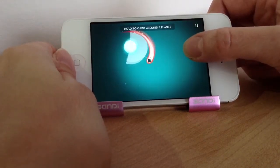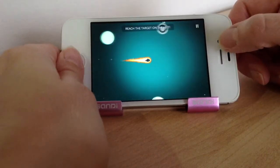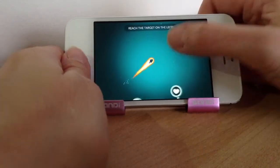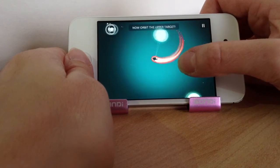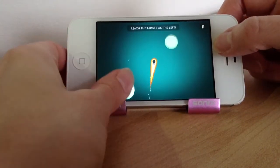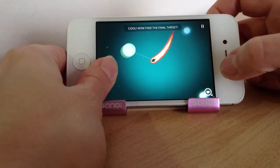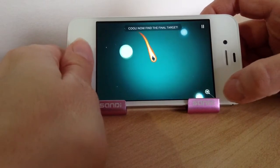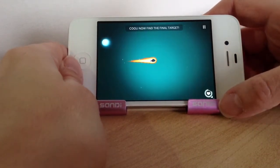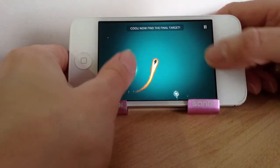Now to orbit right round, you just hold then release, and then if you look on screen there will be a little love heart — as you can see at the top. Now that's the direction that you need to aim for. So you need to swing around and go in that direction until you get there. As you can see the target is now down here, so we need to aim for that area.